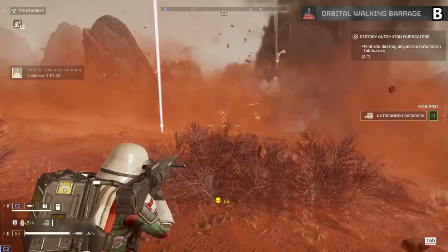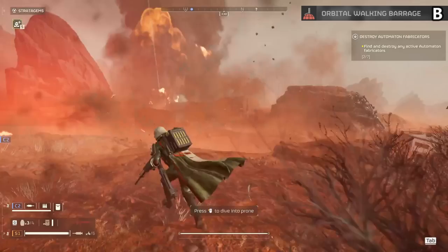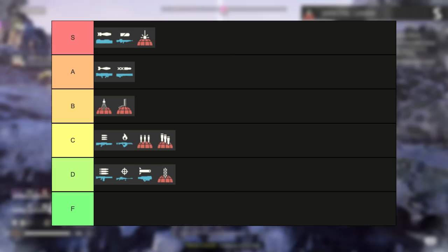The Orbital Walking Barrage gets B tier as it hits with the massive explosions of the other two barrages but is more consistent. Basically anything in front of you gets blown up. Great for moving towards a heavily fortified area or taking out the larger bot bases at range. More often than not it can hit tanks or towers, which makes it not amazing but really, really good.